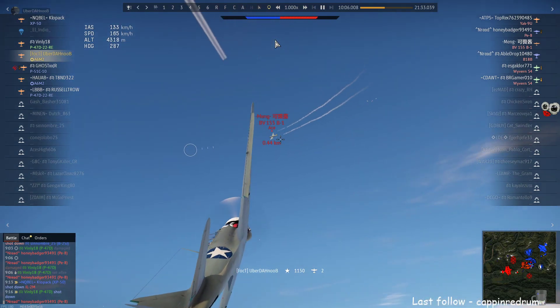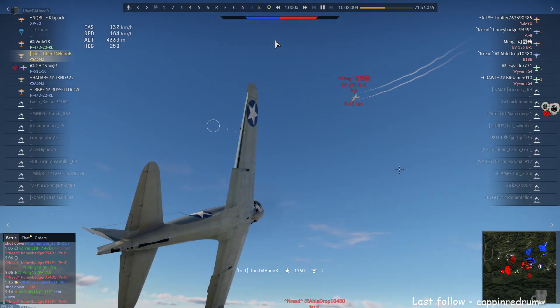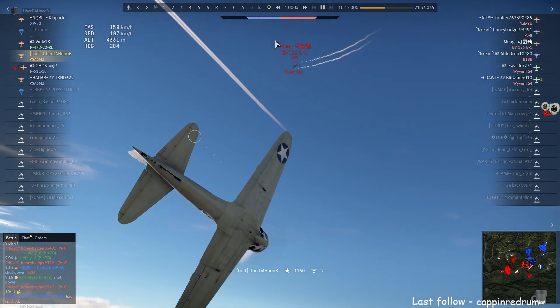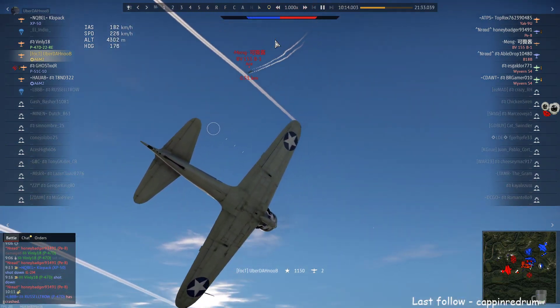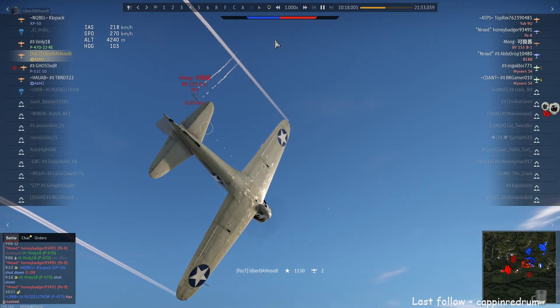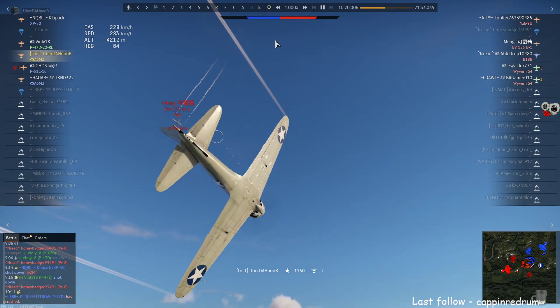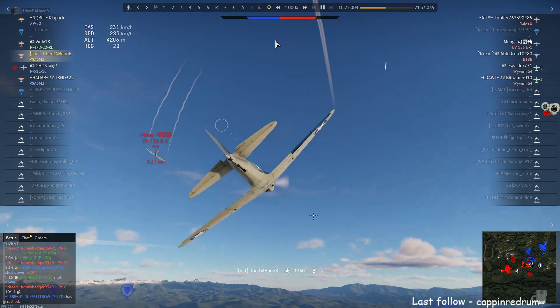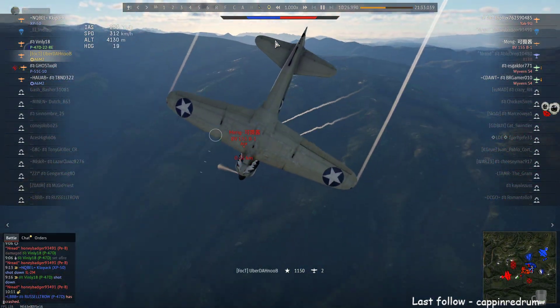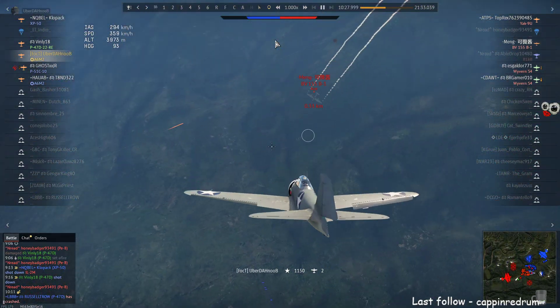I figure he's trying to energy trap me right here. He's doing a pretty good job because we're getting that stall speed down pretty close. He sees that as soon as I start dropping he's going to come back down for me, but I don't think he's quite expecting me to be as maneuverable as I am - and I don't think I was expecting it either. I did good there - spin around, come around, let's get him.